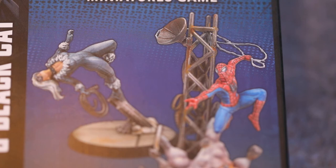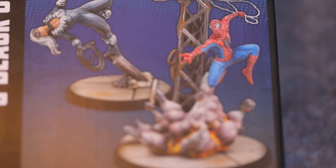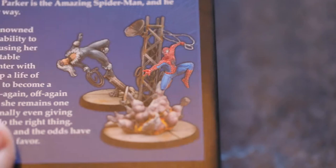Physical attack, Whatever a Spider Can, range 2, 8 dice, cost 5. After this attack is resolved, Amazing Spider-Man may advance medium range. On a wild it also triggers catch — choose an interactive terrain feature of size 2 or less within range 3 of Amazing Spider-Man and destroy it, the target character suffers a collision as if the terrain were thrown into them. They really are going for the terrain.